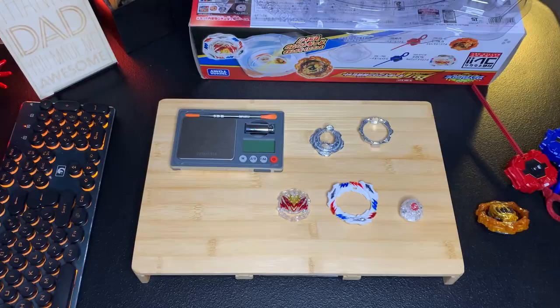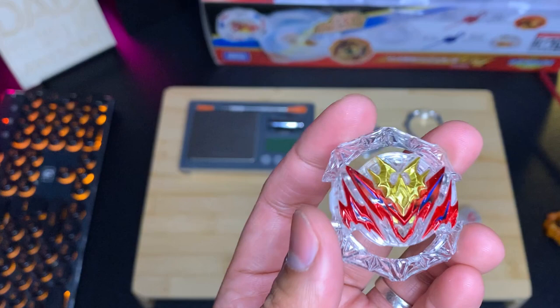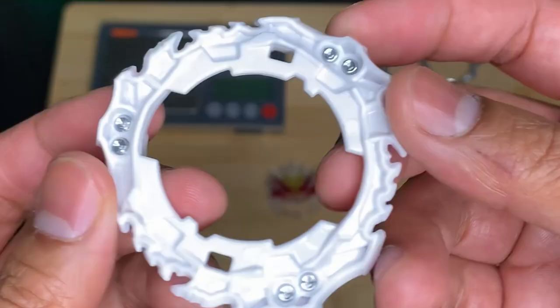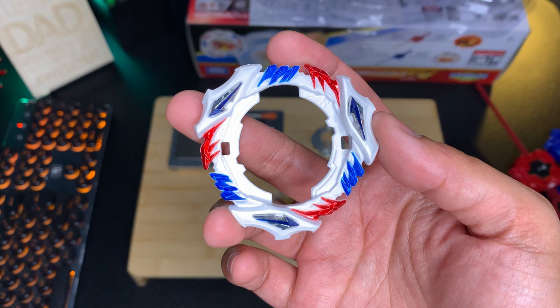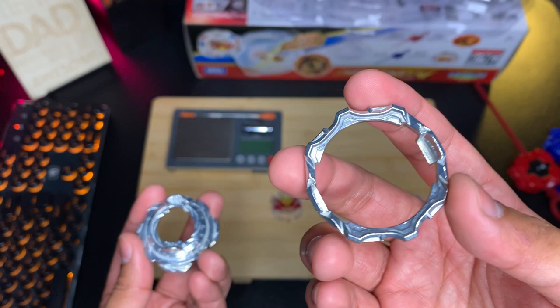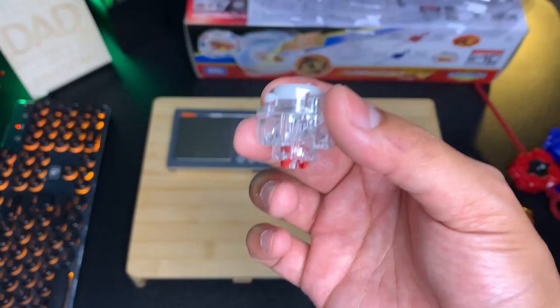Now let's talk about the two Beyblades, starting with Divine Belial. Divine Belial is a right-spin attack type bey and parts-wise it's kind of basic. The Belial 1 Core has four locks which is good for attack combos. The Divine Blade in its base form is a little light to dish out super heavy attacks — it's pretty hollow underneath. What's good about getting it if you're just starting out is that DB and BU sort of revolves around getting upgrade parts for Belial base. The Six Armor increases stamina, the Nexus Forge Disc can attach upgrade parts like the D Gear and S Gear, and the Adventure Driver is pretty aggressive but its behavior completely changes once you attach a gear.